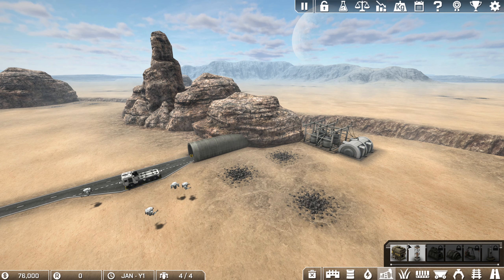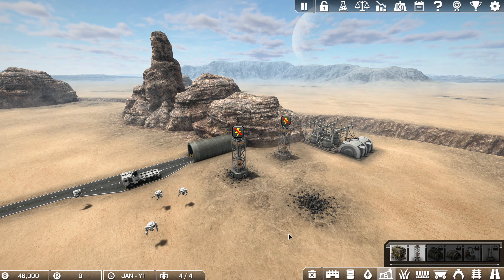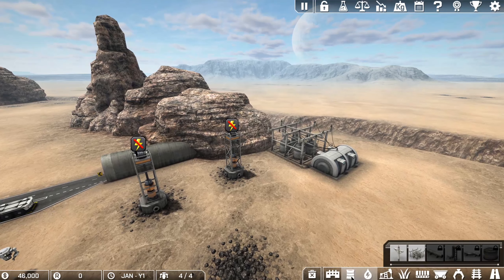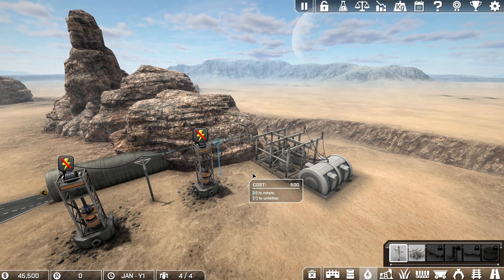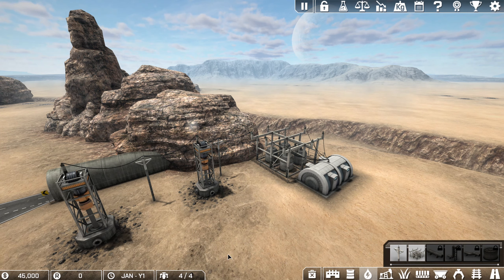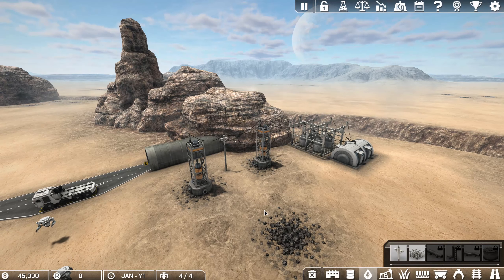We're then going to need to start generating resources, so we have mining rigs for just that. There are two of them; we will build a third one shortly. We're going to need to get them up to the power. One there, and one — I can't get the power pole any closer, but there we are. And they're going to start to produce goods.